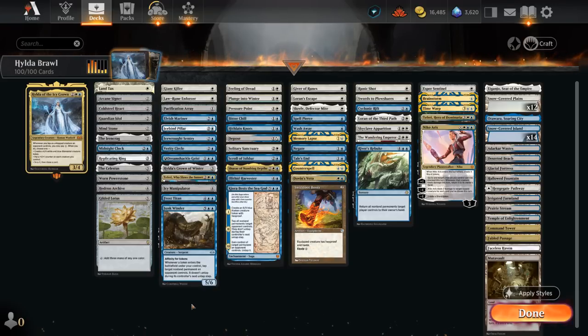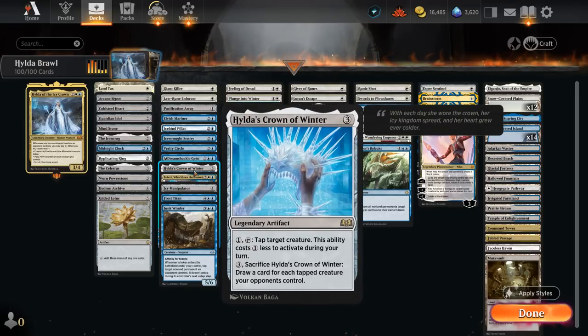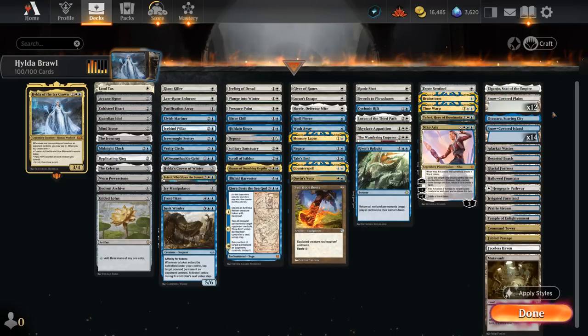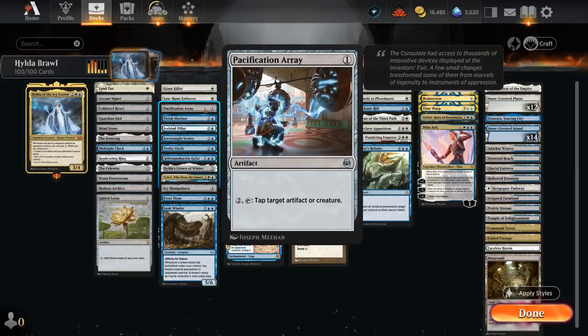Moving to our tap engines, I want to highlight artifacts that can repeatedly tap things down. We have the classic Icy Manipulator — four mana to play, one mana to activate — to tap an artifact, creature, or land, so we can even tap an opposing land in the opponent's upkeep to deny one mana. We also have Hilda's Crown of Winter, which only taps opposing creatures but is free to activate on our turn and one mana on the opponent's turn; it can also be sacrificed to draw cards equal to the number of tapped creatures the opponent controls. There's the Ice Bind Pillar, requiring a snow mana to activate a tap on an artifact or creature — that's why we have snow-covered basics in the mana base, also to animate our Faceless Haven. And Pacification Array costs one to play and two mana to activate to tap an artifact or creature.